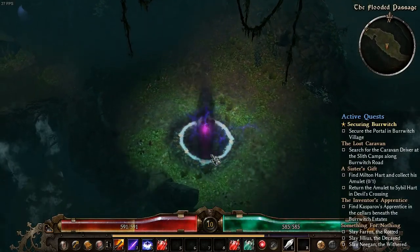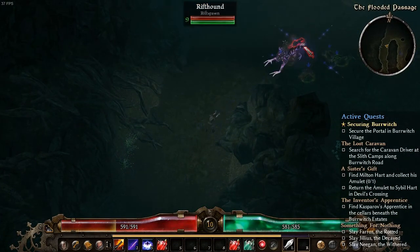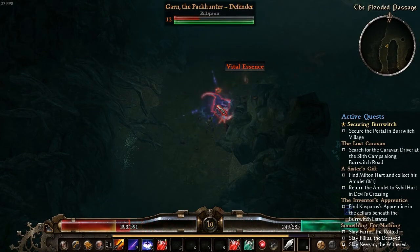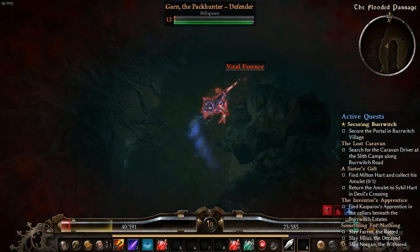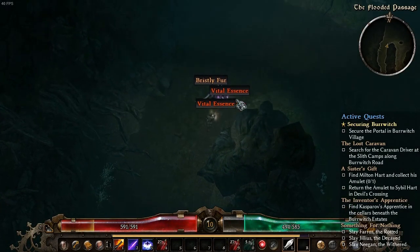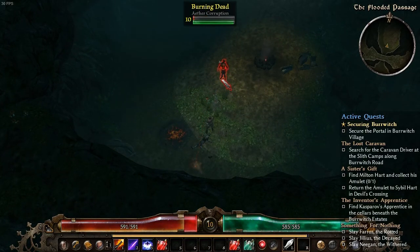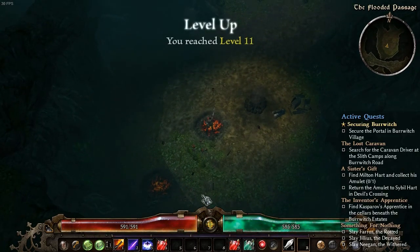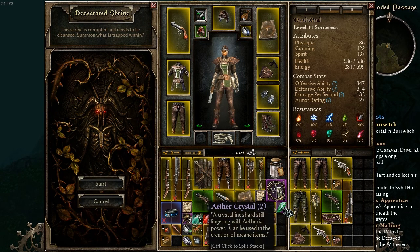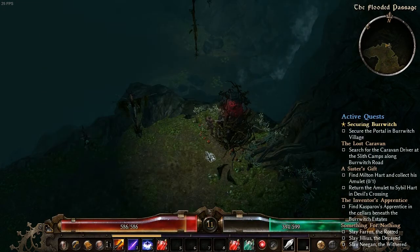Flooded passage probably means snaky deals. I very nearly died just then - I didn't even get my level up. Damn. There's my level up. Do I have a crystal? I need to cleanse it. Alright, let's do this.